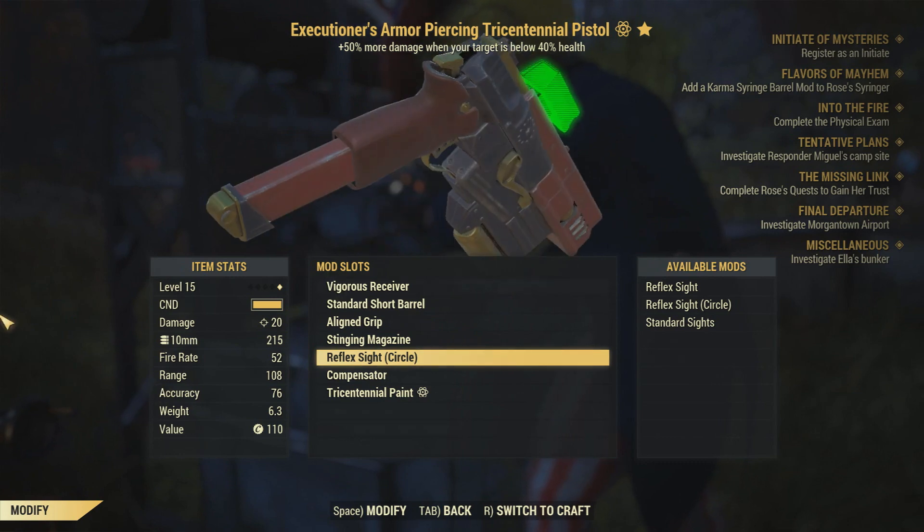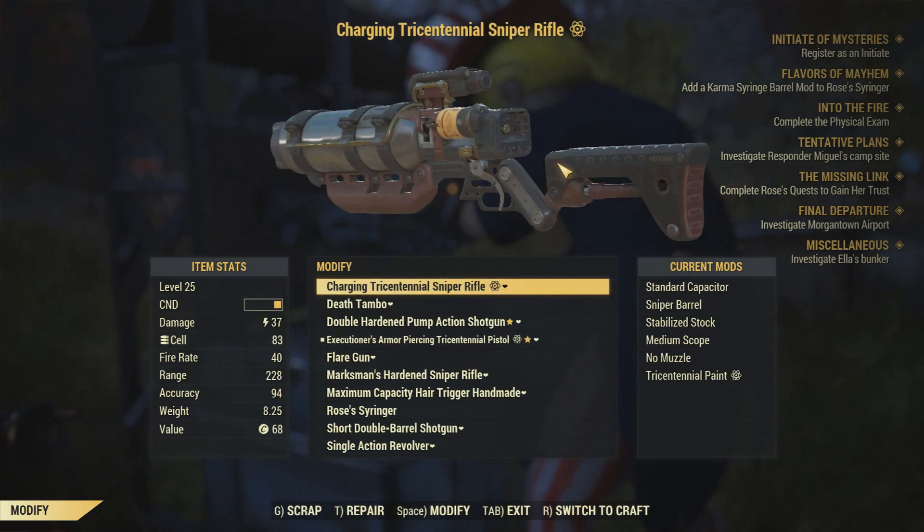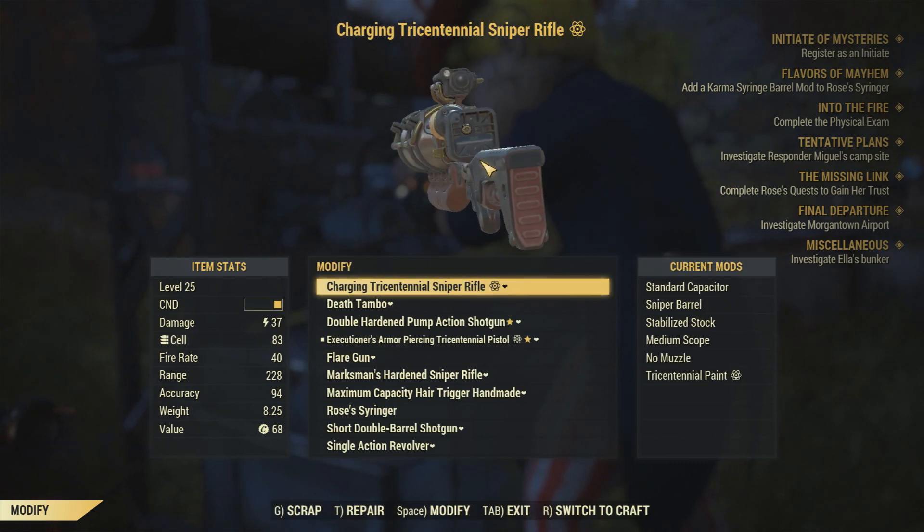It also comes with skins for the 10 millimeter pistol, the laser pistol — which you can turn into a laser rifle — the multi-purpose axe, and some power armor skins.